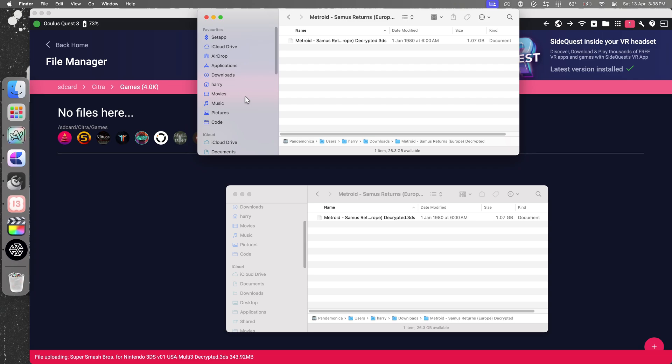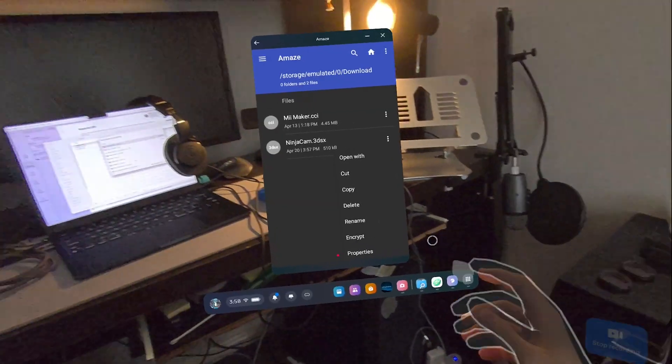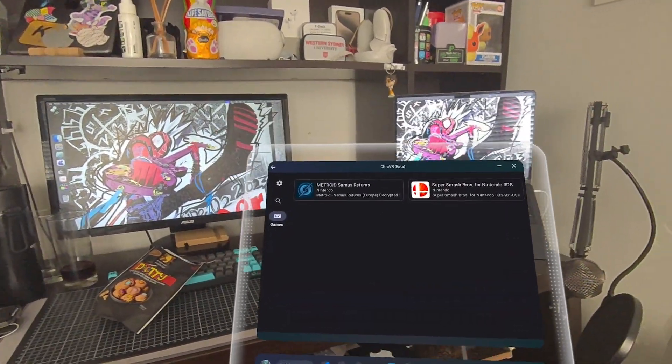Getting games into Citra VR is dead simple — and remember, these are games that you own and have ripped from your system. If you have your backup stored on your computer, you can just move them into the games folder you created using SideQuest or ADB. If you've got your backups on a cloud platform like Dropbox, you could easily download them onto the headset and move them into the right spot using something like Amaze File Manager. You could even theoretically back up a game to your 3DS, put the SD card in a USB-C adapter, and use a file manager that supports external drives to move it straight onto the headset. Once the backups have been placed into your games folder, pulling down from the top to refresh the app will display all of your games with cover art and other game information.